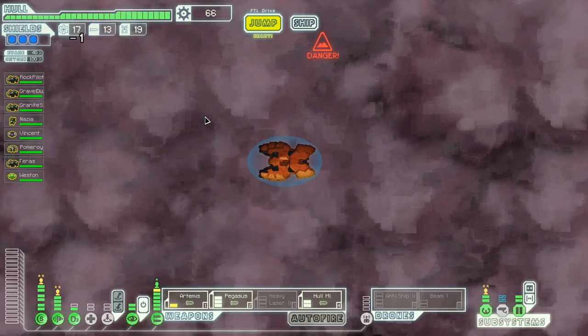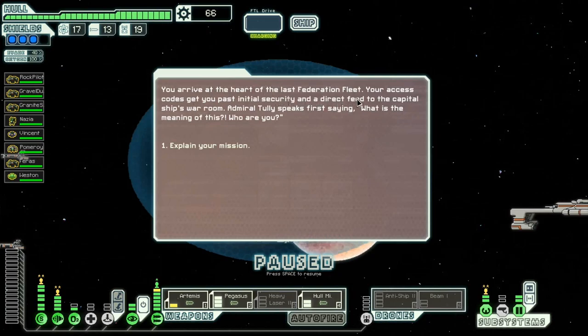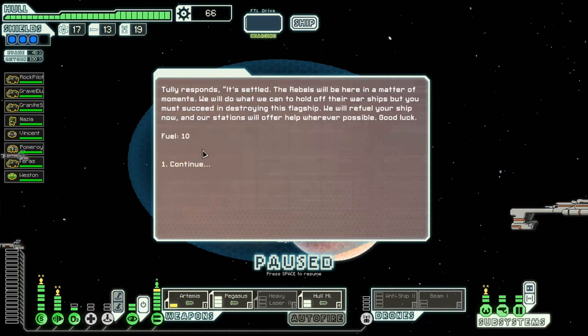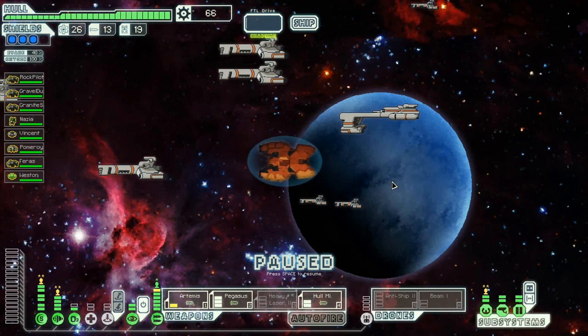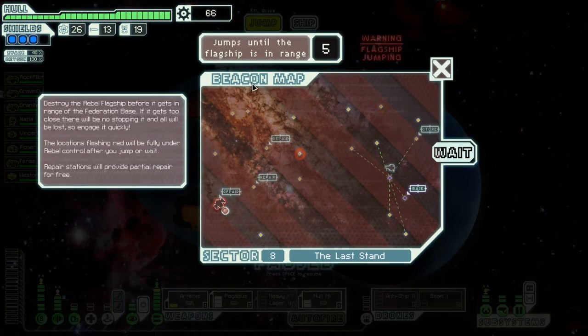Next sector — last stand. This will be it for the ship; I don't think it'll be strong enough to take the boss below. I arrive at the height of the Federation fleet. Access codes get me past initial security and direct me to the capital warship's war room. We've got some fuel. I actually want to try and find a store in this sector — or go to each beacon. It's got lots of missiles so I'm really going to have to get those.